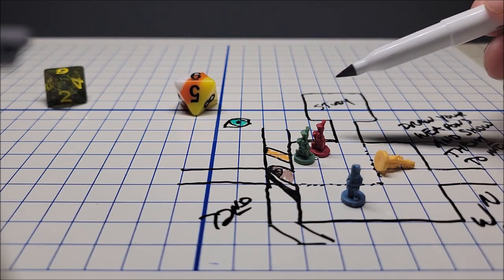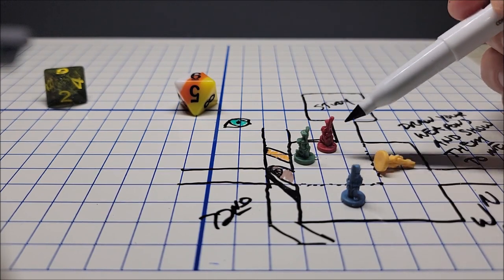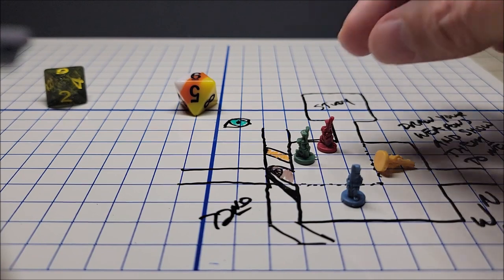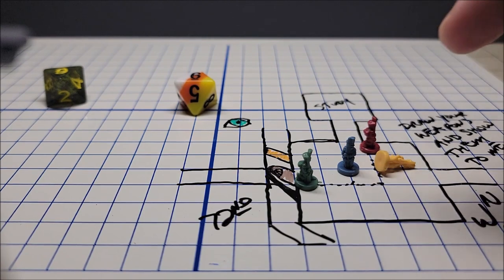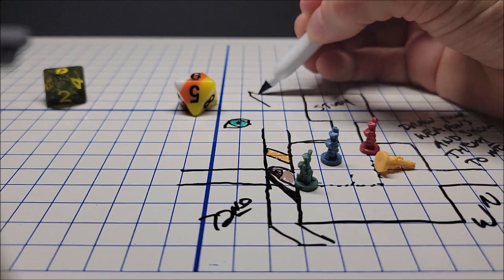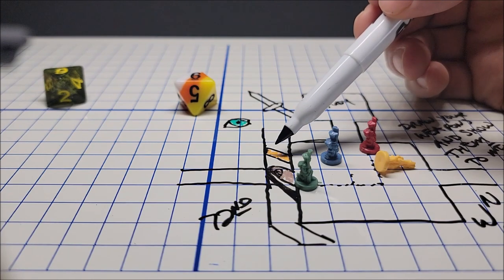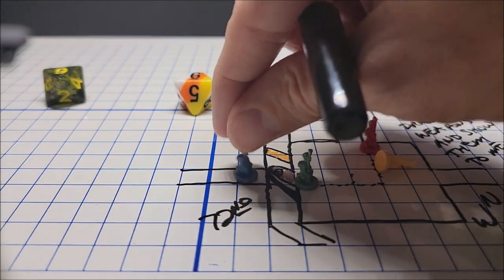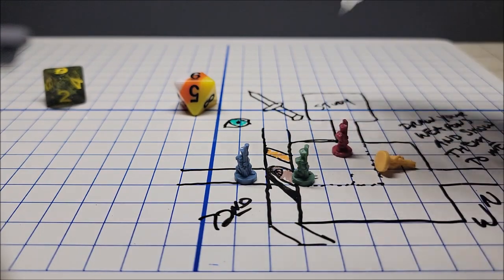If our cleric comes up and tries to draw his mace and shows the mirror the mace, then again the Thunder Wave is going to go off and hit all of those within range. What actually needs to be done to get through the trap involves a pun. Our characters are going to need to physically draw their weapons on a piece of parchment. So let's say these two characters are frustrated, but our wizard over here has made an intelligence roll and realizes that if he were to take the time to actually draw his dagger on a piece of parchment and show that parchment to the entity in the mirror, then this entity will say permission granted and the character will be able to go through the door.